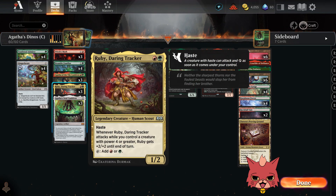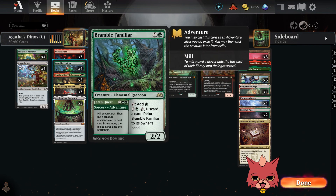So what kind of activated abilities do we have to work with Soul Cauldron and Agatha? We got some mana-activated abilities. Got three Ruby, Daring Trackers — it's legendary so only three. It's a two mana one-two with haste, and when it attacks while you control a creature with power four or greater — which will be often in this deck — Ruby gets plus two/plus two until end of turn. You can also tap it to add a red or green mana. Just having haste on this card makes it beautiful.